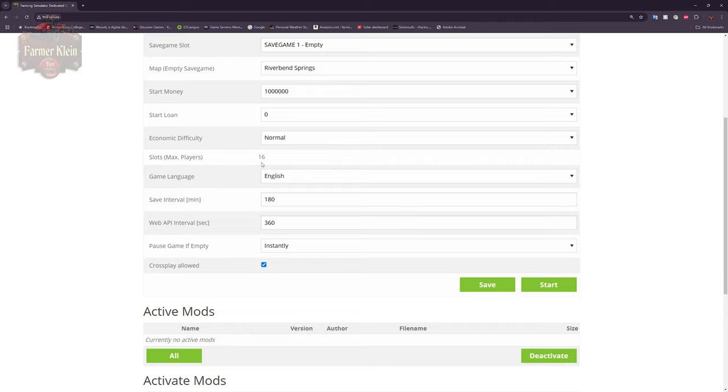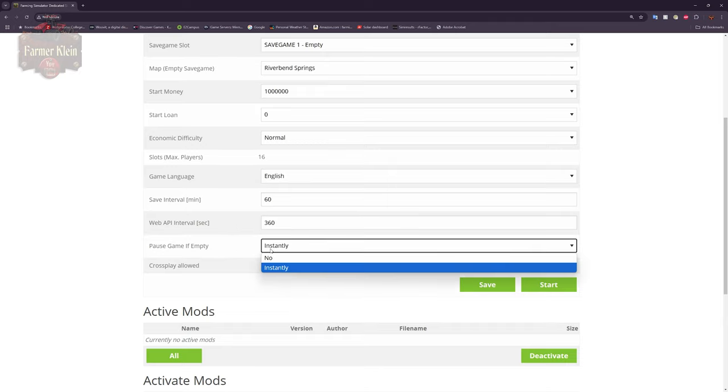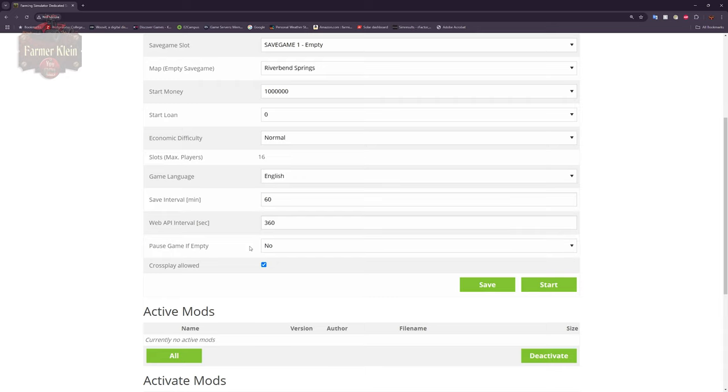The number of slots is a read-only field showing concurrent players allowed on the server. You can change the game language if you wish. The save interval is defaulted to three hours — I typically change this to 60 minutes, as auto-saving once an hour feels adequate. Anything lower I feel is a little excessive; you could push it to two hours but I wouldn't go beyond that. Leave the web API interval at 360 seconds. 'Pause if game is empty' is either yes or no — if set to no, the game runs 24/7 regardless of whether anyone is connected.